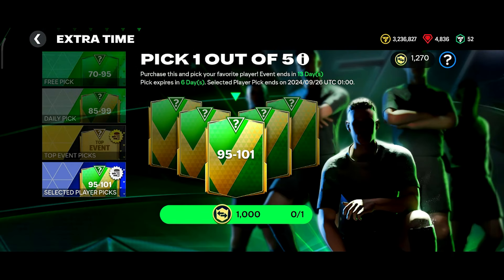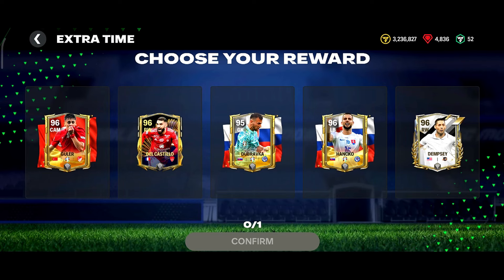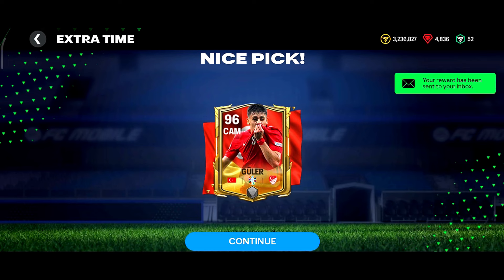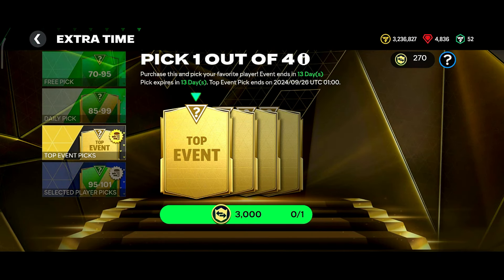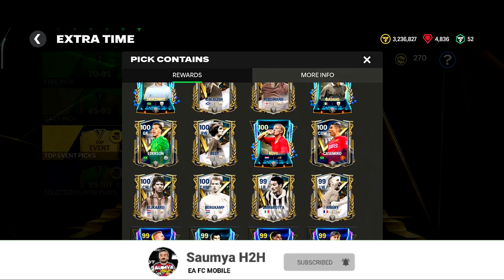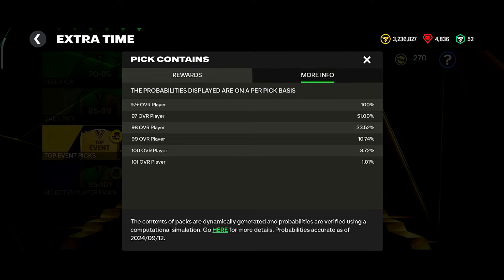Now it's time to open the market pick. I have enough market pick tokens to open this 95 to 101 rated market pick with 1000 market pick tokens. I don't have any expectation to be honest. As usual, trash luck — I'll be getting Arda Guler from this one. All these 96s have the same price anyway. Now if we go into the top event market pick, EA updated the player pool and added last week's RetroStar event players. The chance of getting a 101-rated player is 1.01%, and the chance of getting a 100-rated player is 3.72%, so those 100 and 101 rated card prices won't be dropping that much.